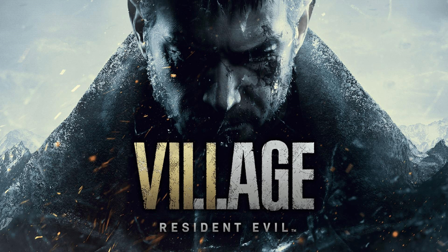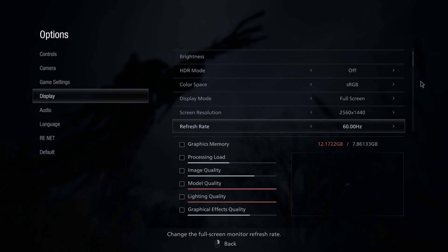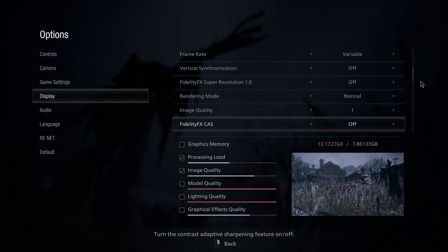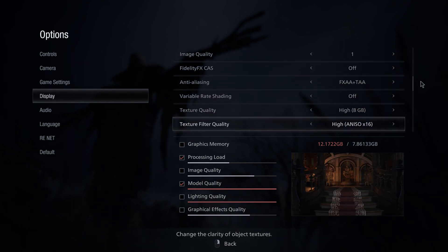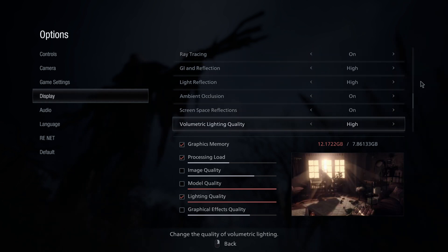What can I say about Resident Evil Village? Except that I'm liking it. Settings in Resident Evil Village are all set to maximum. Variable Rate Shading is off, Texture Quality set to high, and Film Noise is off.